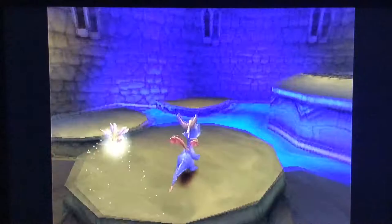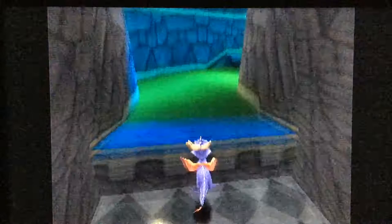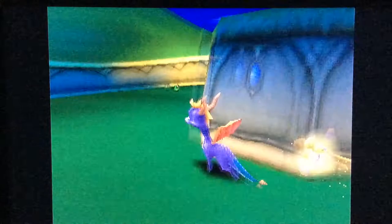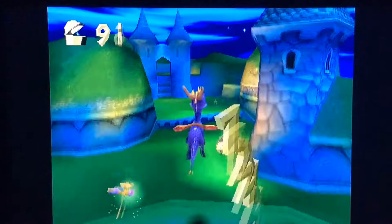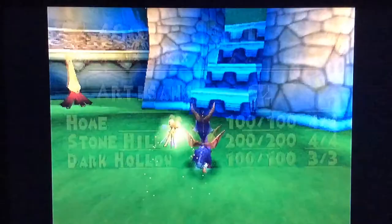Now I know the gem values — the blue ones cost 5, the gold ones cost 10. Spyro, you're gonna get a concussion hitting your head! Oh wait, it's right here. I forgot. The gold ones are worth 10. And with that, we completed Dark Hollow! Let's get out of here.